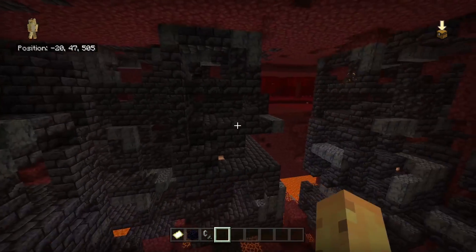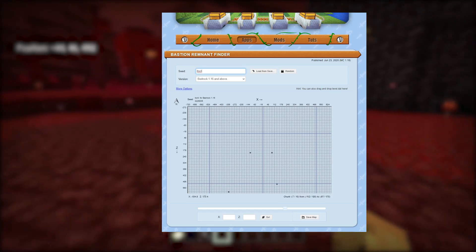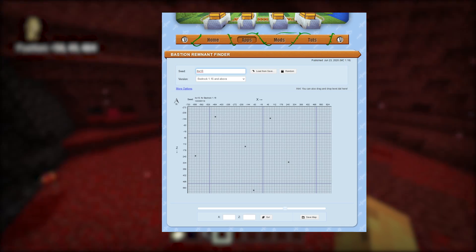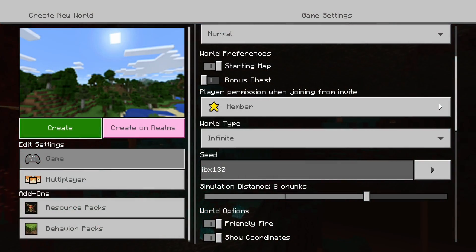It's an amazing nether world seed that we'll be sharing in today's video because it took a lot of time to find. I used the brand new Chunk Base piglin bastion finder tool and searched hundreds of seeds — this is the best one I found. Allow me to introduce you to Seed Sunday, and the seed IBX 130.